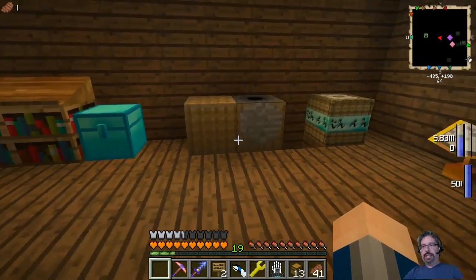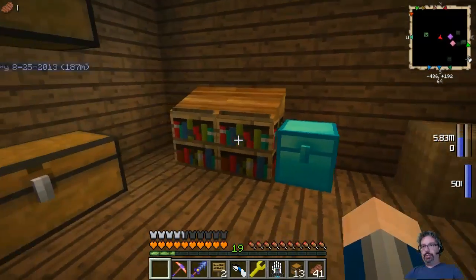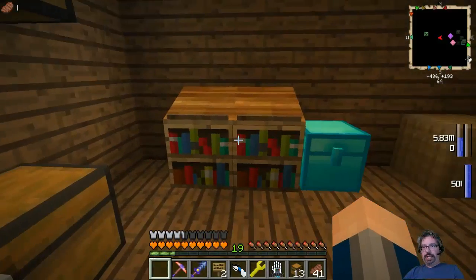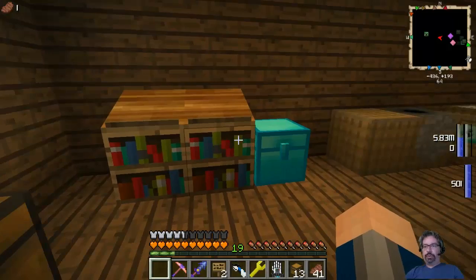How to use the notebooks — guys, don't take one of these descriptive books and put it in here thinking you're going to be able to add pages to it. It won't work. You can't add pages to descriptive books — you can only add pages to notebooks. So don't try it. I wasted a lot of time doing that initially.